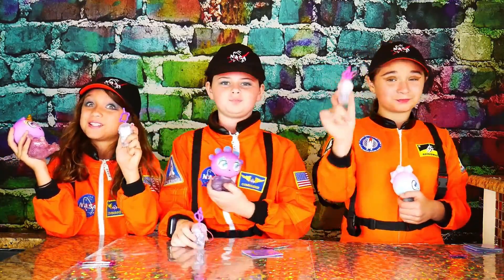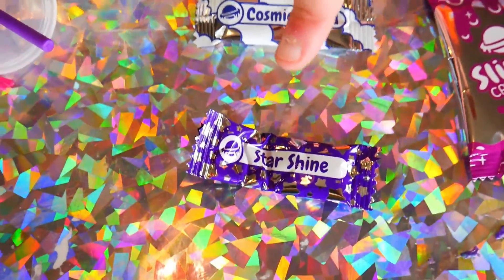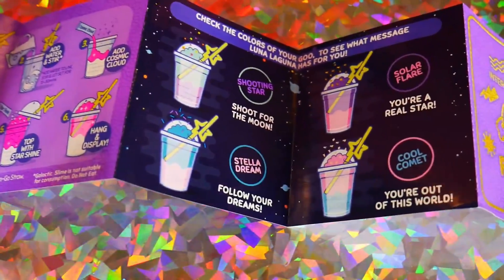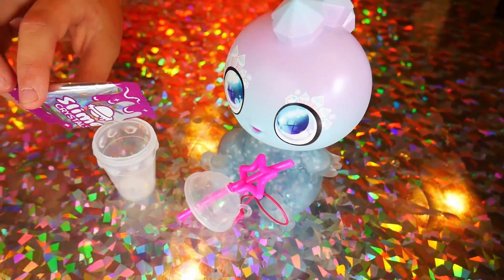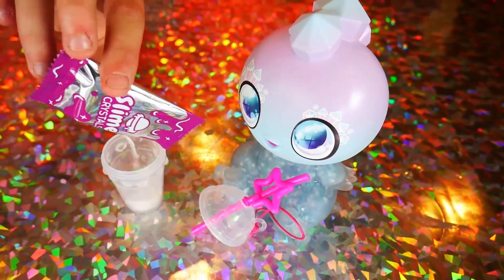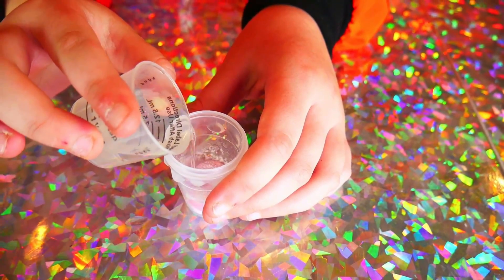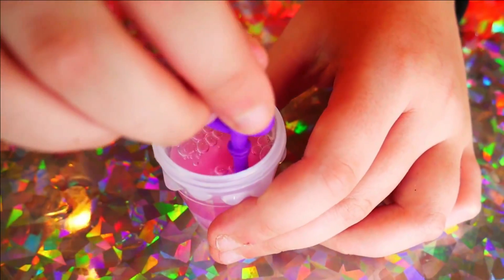Now let's make some Goo Juice! Each Goo Juice comes with a slime crystal, Cosmic Cloud, Starshine, and a cute little container. That sounds like so much fun! The first thing we're going to do is add some slime crystals — dump it in the cup! We're going to add just a little bit of water. Add it slowly and make sure you don't add too much! Look at the color — we're going to give it a little mix and let it sit for 15 minutes!